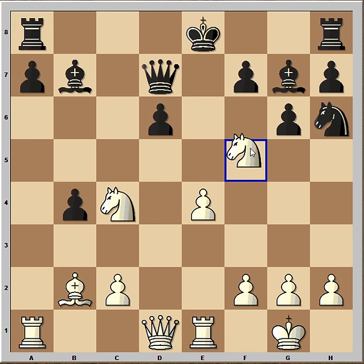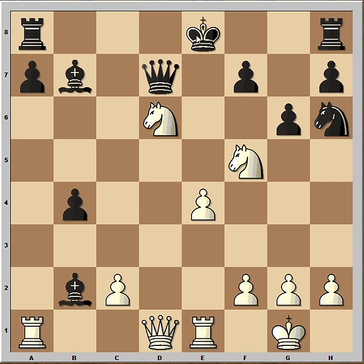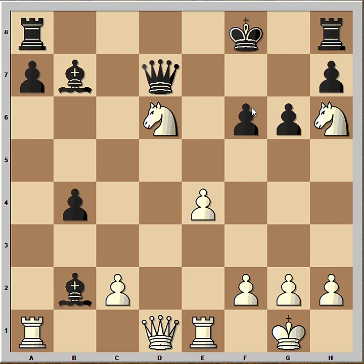And the move is Knight to F5. This is unexpected. Bishop is under attack. Bishop takes Bishop. Knight from C takes on D6. This is check. King to F8. Now Knight takes Knight. And Boris played F6.